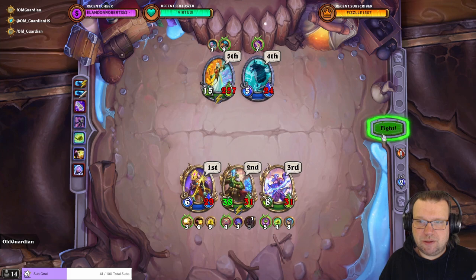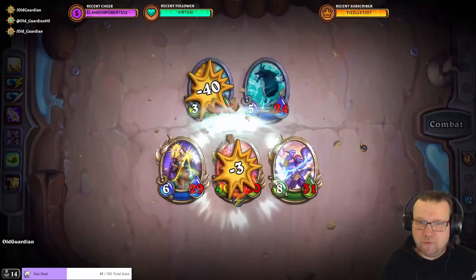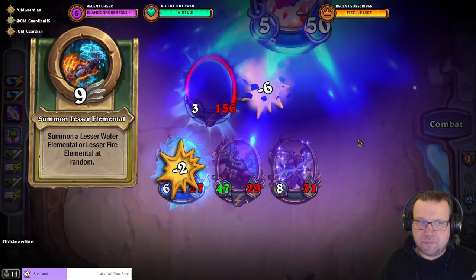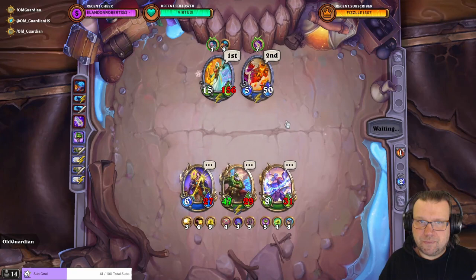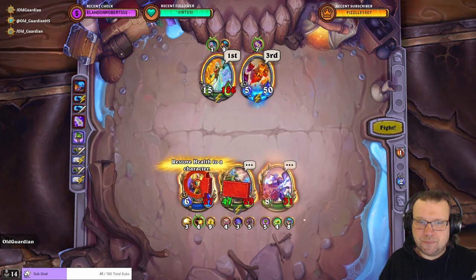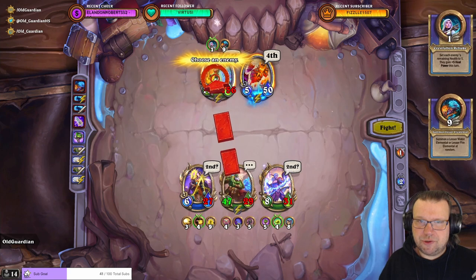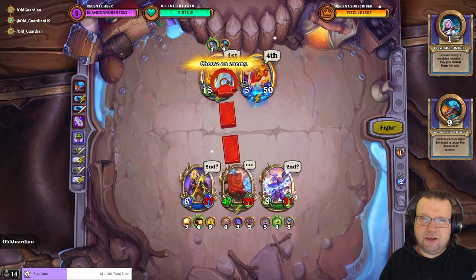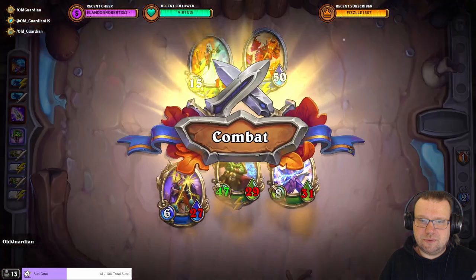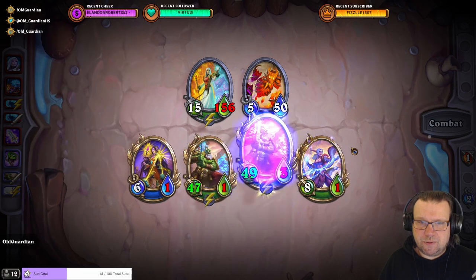What if it attacks into Samuro anyway? We'll see. If Balinda doesn't have any more moves, then we will be able to do this. Then the cross heals. We'll send a mirror image — into Balinda or into this Elemental? I could send it into the Elemental. We get rid of the Elemental there.